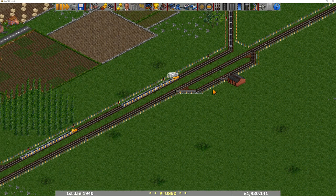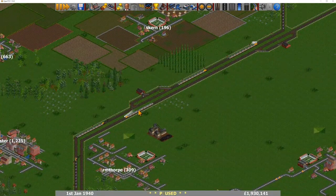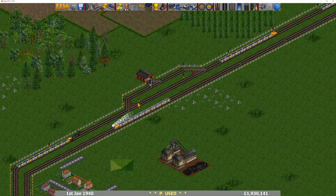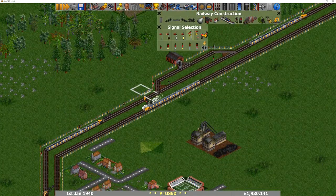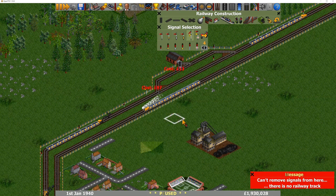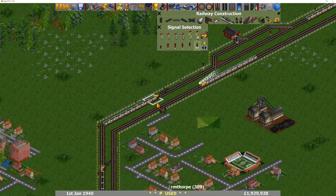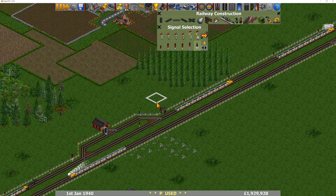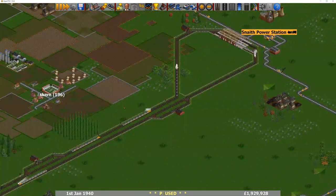There are some nice depots off the main line, which is a good way of doing it. However, the signaling is not as I would do it. When you've got a junction block, you don't have signals after the junction block — you have signals before it, and you leave the block empty. Also, it looks like you're not using path signals, or if you are, you're using bi-directional path signals on a one-directional track.